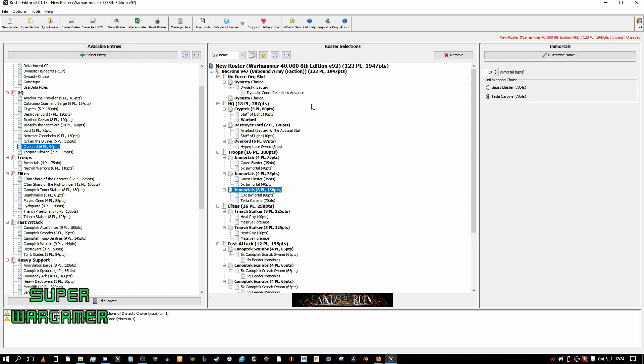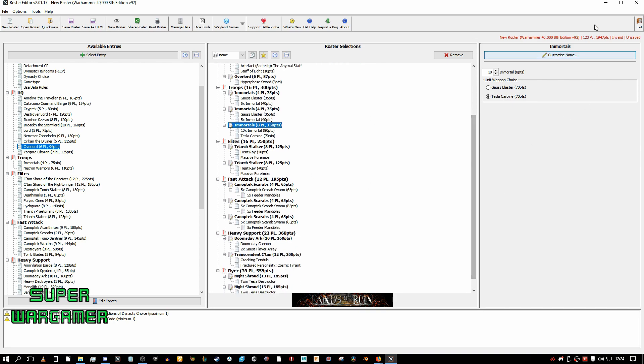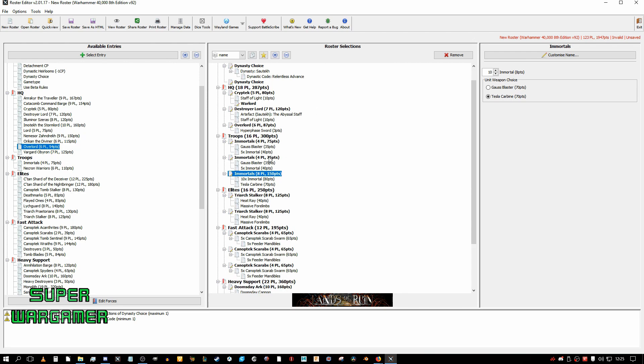So this is my little trick of how I make nasty lists. Like I said, this is not a fully competitive list, but this is how I do it. We have an extra 53 points, so what can we do? Let's say you want to get the most out of that Overlord — let's put this into Tesla Immortals.